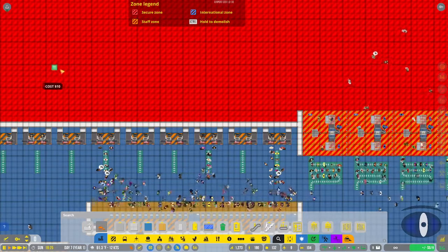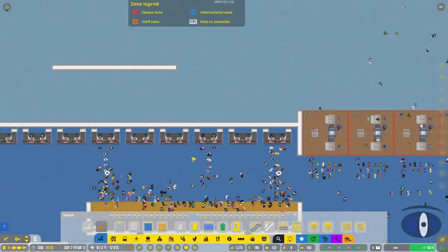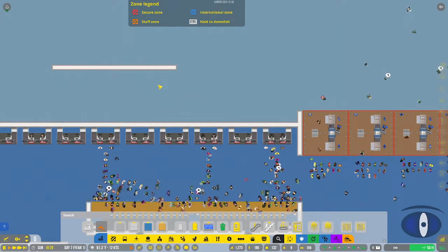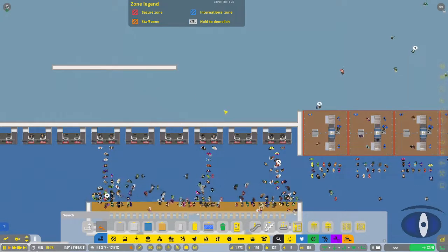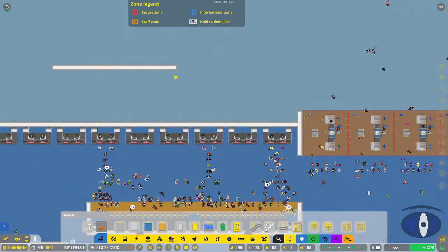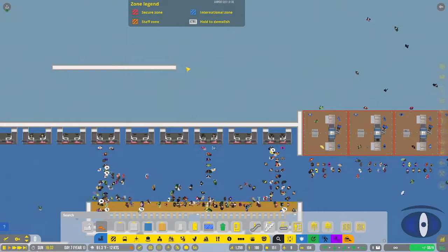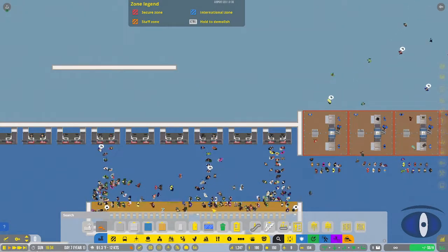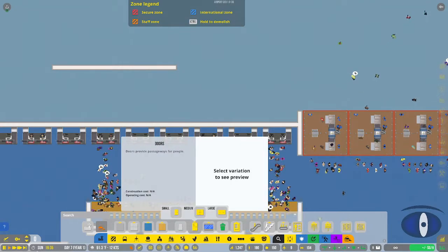Keep in mind I am building with no construction crew just for the sake of going quickly. If you had construction crews enabled, it would put a dark gray outline and the crews would come in and build it in sections.